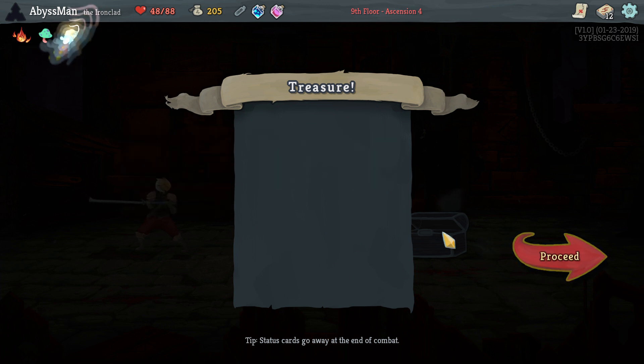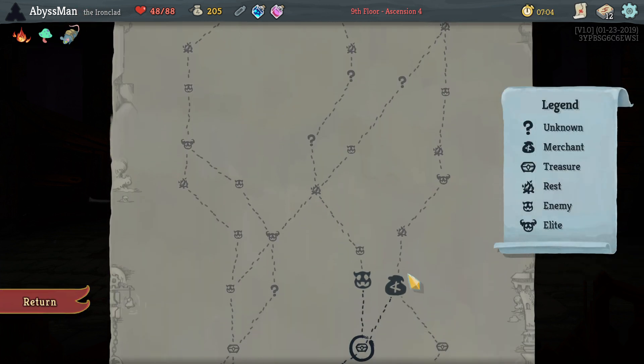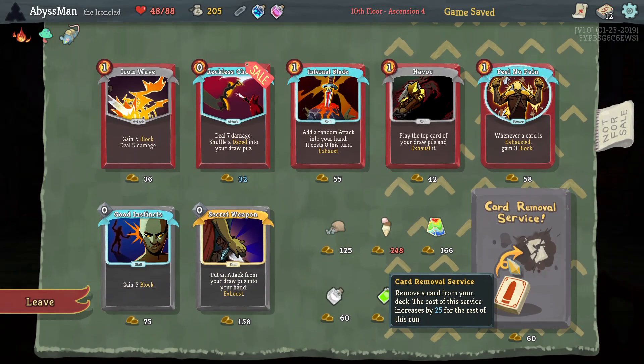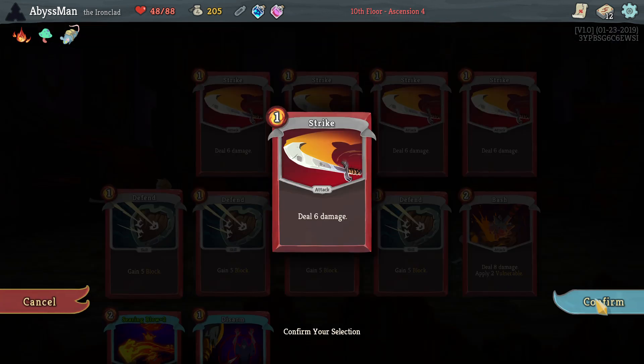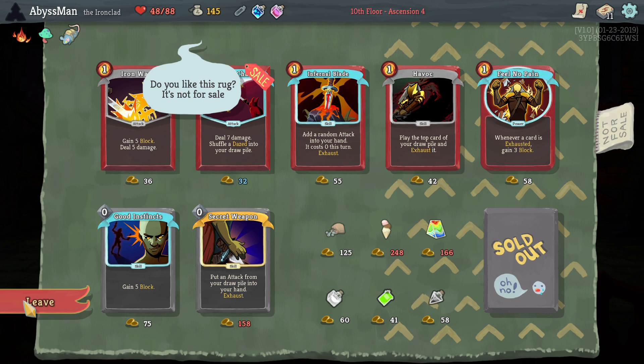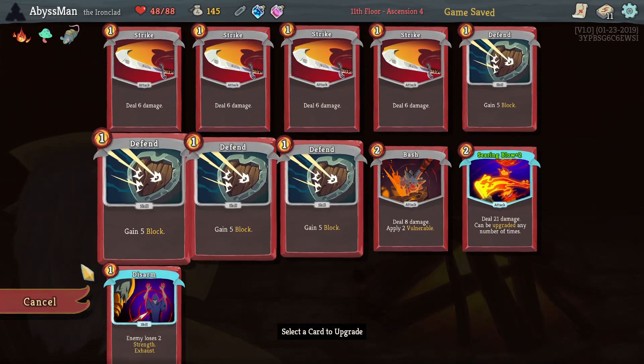Not too bad. Alrighty, let's go ahead and remove a card. What do I want to remove? Let's go ahead and get rid of the Strike. Nothing really else in the shop that I want, so let's go ahead and keep upgrading.